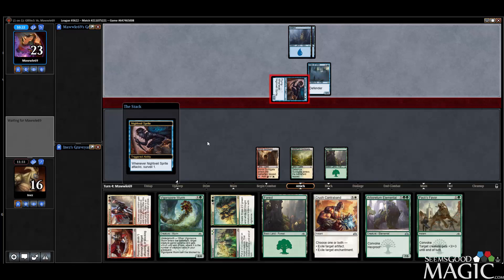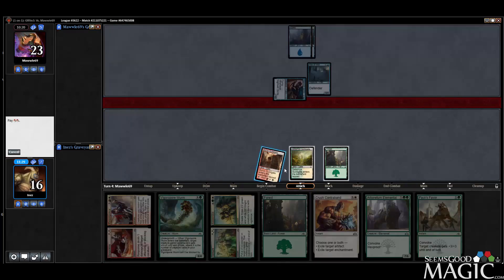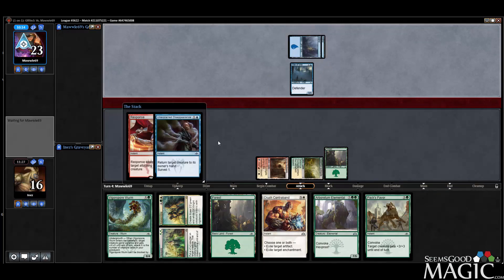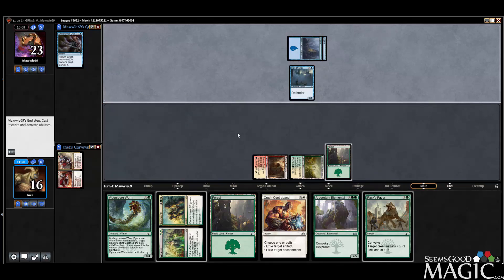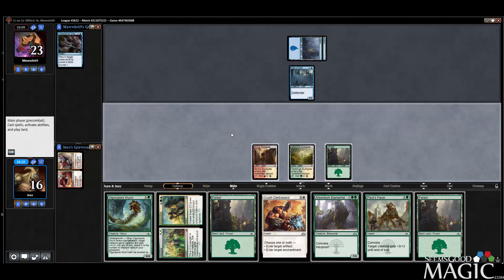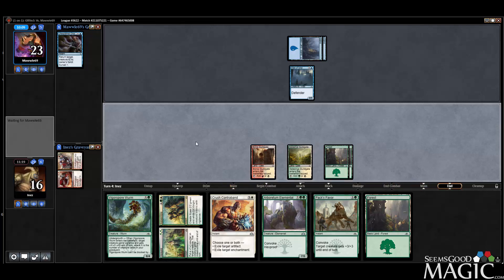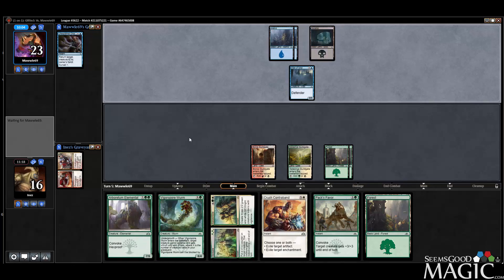Wall of Mist — I'm happy to see that, because our late-game plan is better than our opponents, and that does not contribute much to their late-game plan. However, we have to use a Response here on their Nightveil Sprite, which is not ideal. Let's let them Surveil first. They can bounce their own guy — I'm okay with that, actually. They don't actually reap any Surveil because they're already keeping the card on top. Gives us some time to not die.